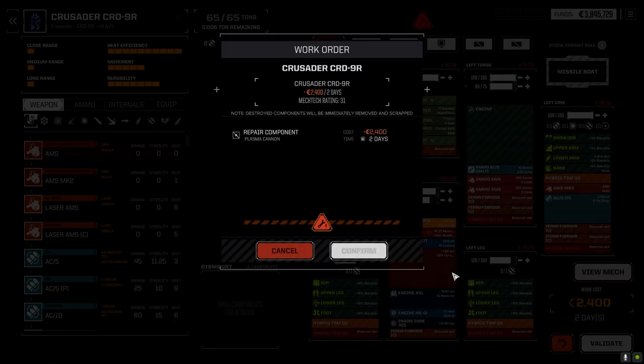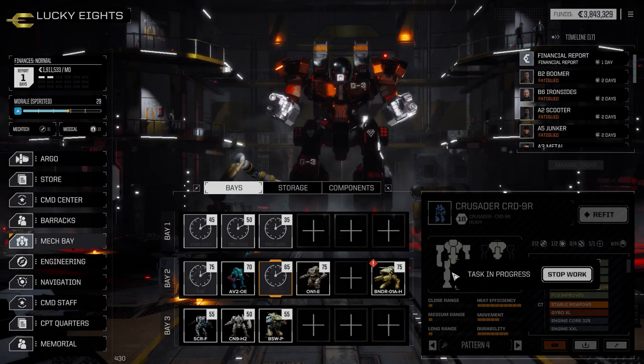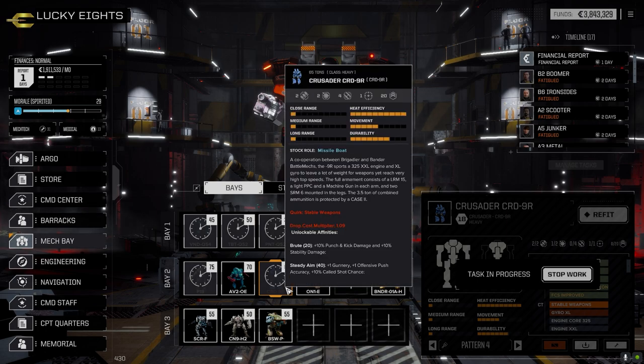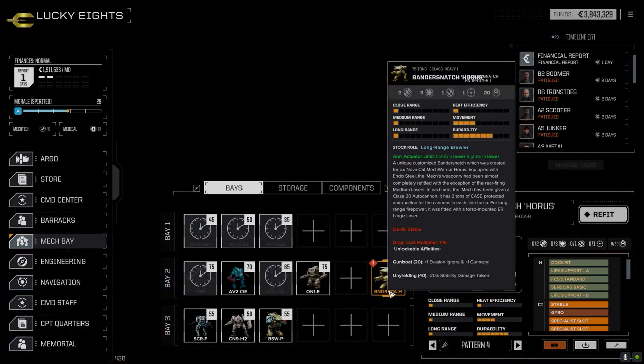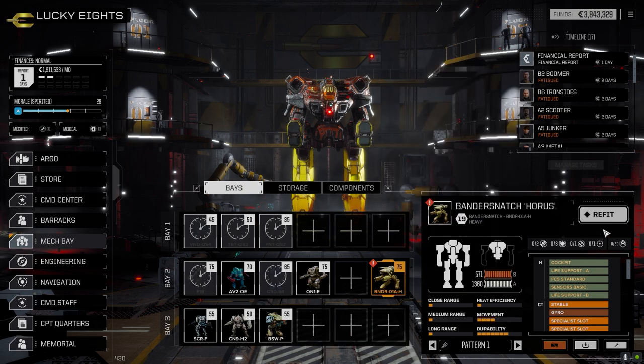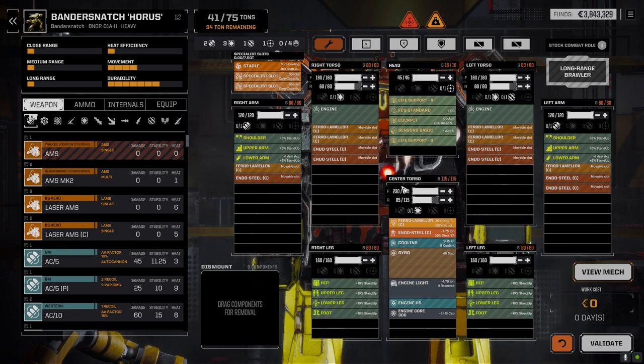Let's get that repairing so I don't forget. Maybe we bring the Vulture forward and use the Crusader as a swap out depending on who we're facing — use it as an overheater. With the Banner Snatch I want to do a double light AC-20 build. I'm not sure what I'm going to put as backup weapons — it might end up being MRMs if I can get them in; we don't have that much weight.